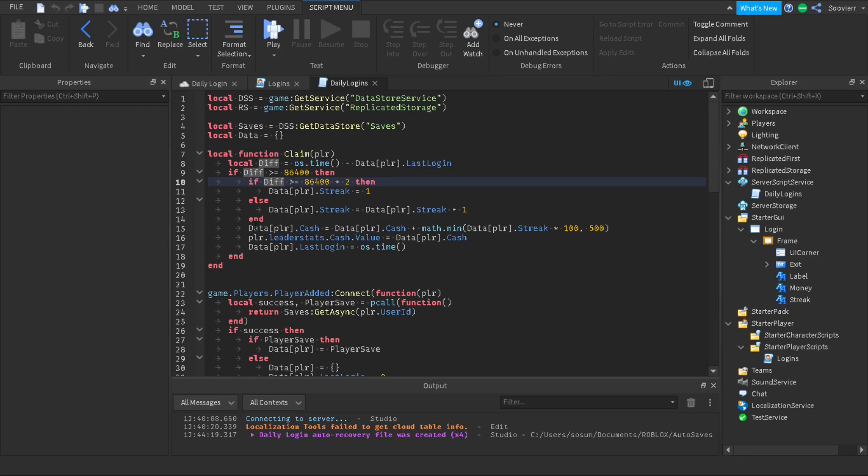Now we update the cache. We set data[player].cache equal to data[player].cache plus math.min, getting the smallest value between that and data[player].streak times 100. Streaks go from one to five — nothing higher — multiplied by 100, so streak four gives 400 and streak five gives 500. Five hundred is the maximum you can earn. Then we update the player's actual cache value and reset the time back to os.time().